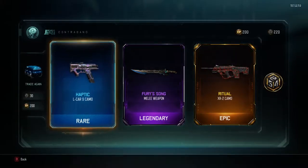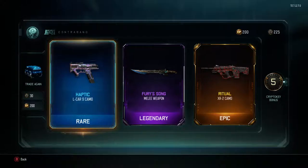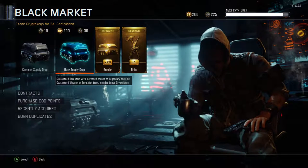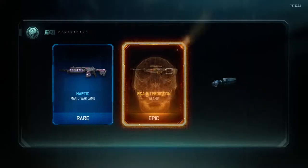Fury Song — yes! Awesome, I get a sword! Now I have two black market melee weapons. I already have the Carver Knife, which I don't use at all, and now I have the Fury Song. I can run around with a sword — that is so cool! I got a weapon out of these crypto keys. Haptic for that, and then Ritual for XR2. I actually didn't know the Fury Song was a legendary — I thought it was an epic — but apparently it isn't. Awesome!